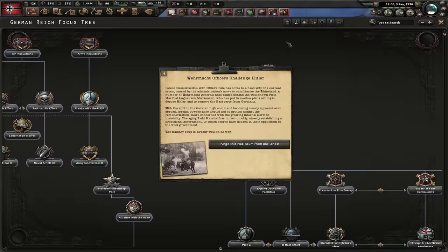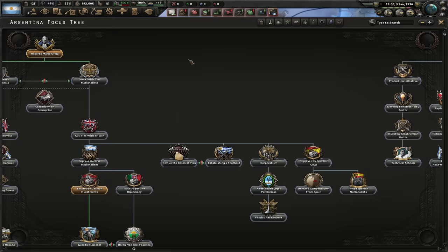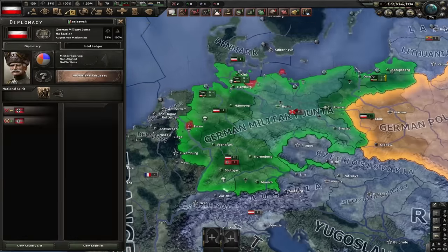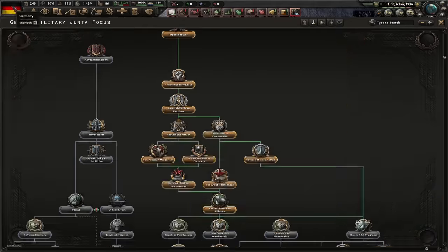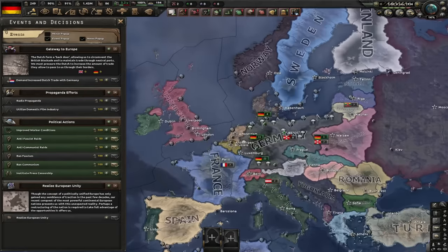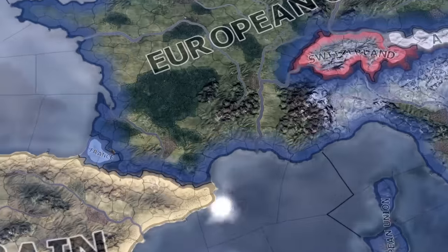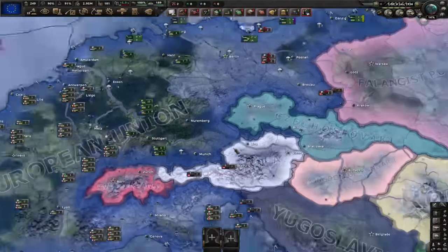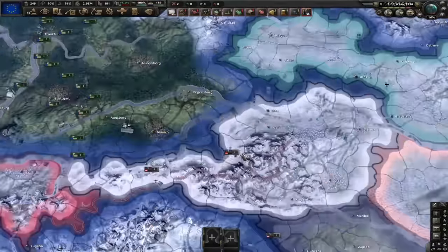After this, Germany will have to go for the Oppose Hitler path and end up in a civil war. In the meantime, Argentina has to finish the Roberto María Ortiz focus as well as the Work with the Nationalists focus. Once Berlin falls, Hitler gets replaced by another leader. In this war, the German military junta has to win, after which Germany will go for Secure the New State and then Re-establish Free Elections path. They will eventually go democratic, and after this they have to realize European Unity, which will give them cores on all of Benelux, all of Italy, and all of France except for the Basque Country. They will also get to core Zara. They also have to get the referendum event, which will unite them with Austria and give them cores on Austria, though this is a little RNG and not guaranteed to always work.